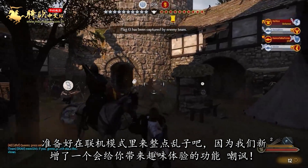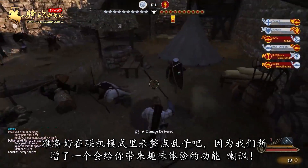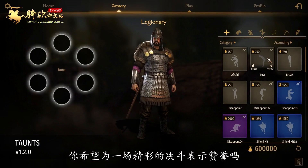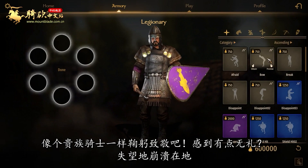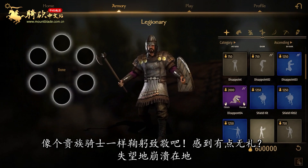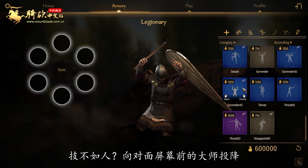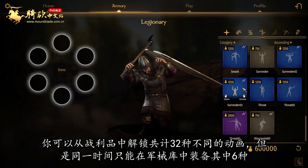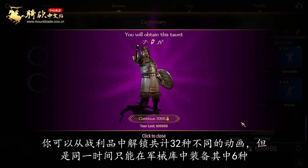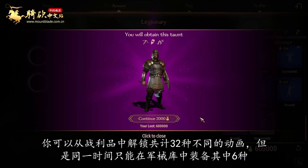Prepare yourself for some multiplayer mayhem, because we've added a feature that's bound to spice up your experience: taunts. Do you want to express your gratitude for a GG duel? Bow gracefully like a noble knight. Feeling a little sassy? Crumble to the floor in disappointment. Want to admit defeat? Surrender to the master on the other side of the screen. You can acquire a total of 32 different animations with loot, but only 6 can be equipped at once via the armory.